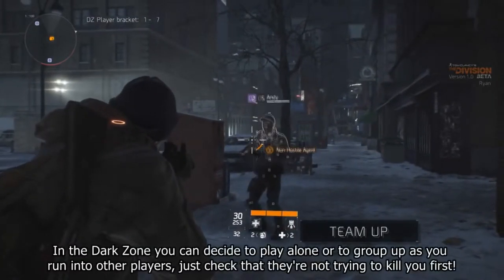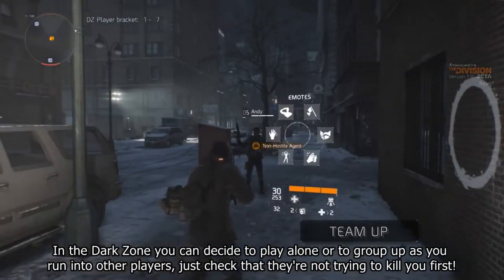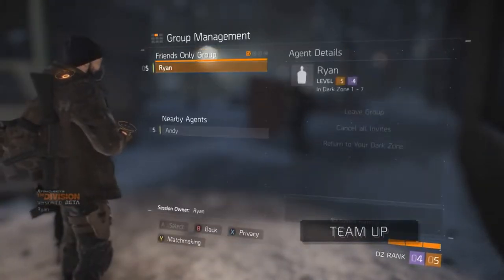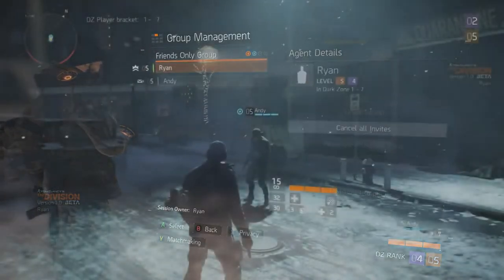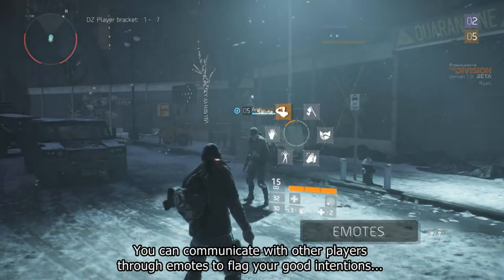In the Dark Zone you can decide to play alone or to group up as you run into other players. Just check that they're not trying to kill you first. You can communicate with other players through emotes to flag your good intentions.